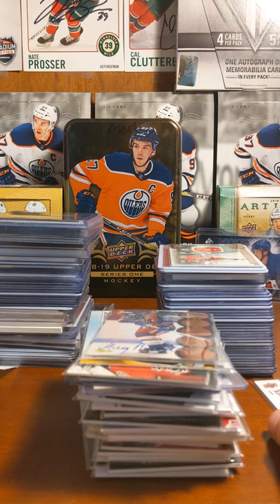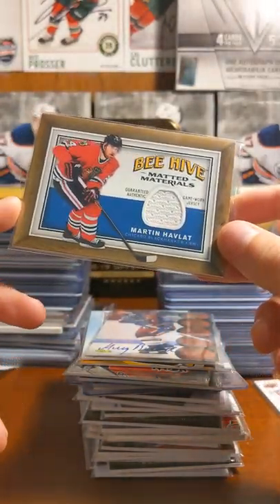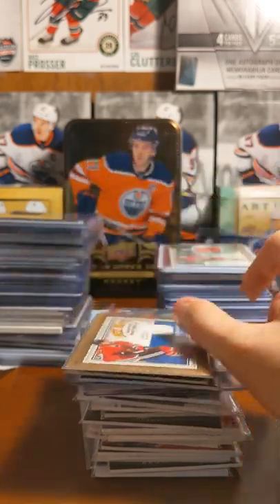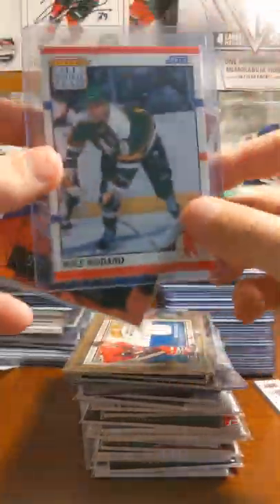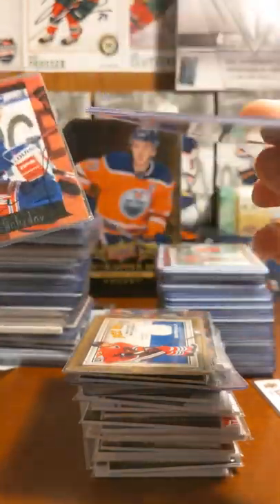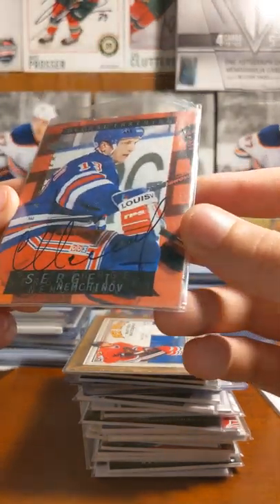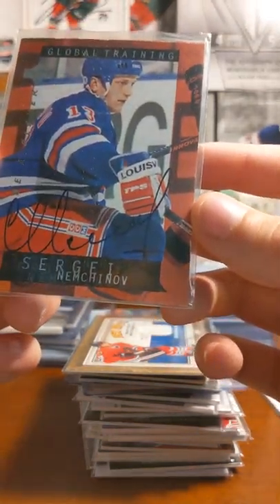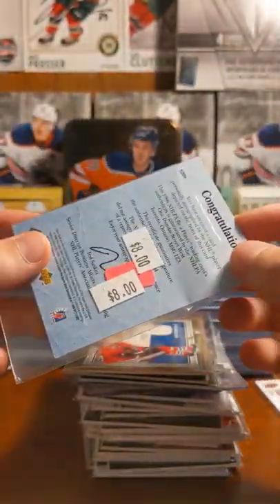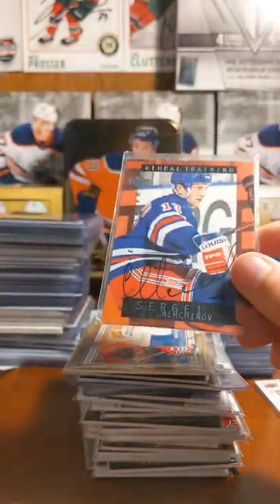I'll show you some stuff that you can pull. Here's a Martin Hathaway Beehive Materials. I have just a bunch of random — not a bunch, I cleaned most of it out but I just left this in. Pulled that a while ago. Sergei Matvichuk — and I did not pay $8 for this card, that's just the sleeve it came in. I'd be insane if I paid $8 for that. Because it's horrible.